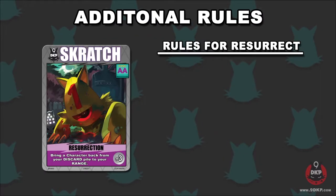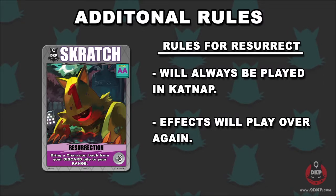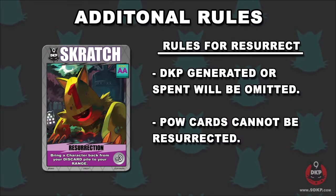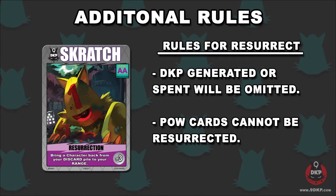When a card is resurrected, it will be placed back onto the range in catnap, and the card's effect will play again. However, any DKP that the card gives you or takes away will be omitted upon resurrection. POW cards cannot be resurrected whatsoever after being discarded.